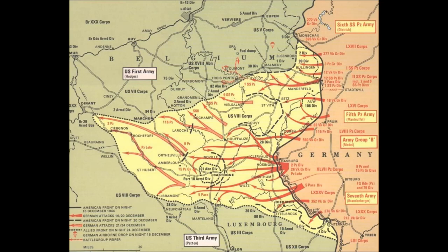The battle also severely depleted Germany's armed forces, and they were largely unable to replace them. German personnel and later the Luftwaffe aircraft, in the concluding stages of the engagement, also sustained heavy losses. Improved weather conditions from around December 24 permitted air attacks on German forces and supply lines, which sealed the failure of the offensive. The battle continued for another month before the front lines were effectively restored to their positions prior to the attack. In the wake of the defeat, many experienced German units were left severely depleted of men and equipment as survivors retreated to the defenses of the Siegfried Line.